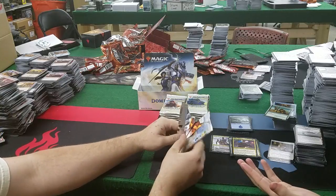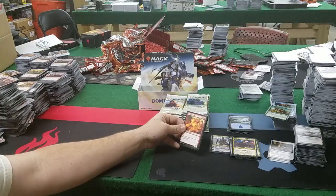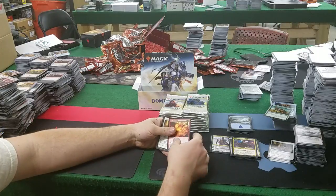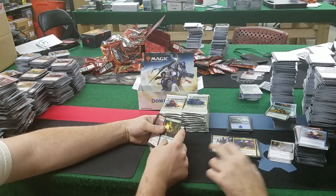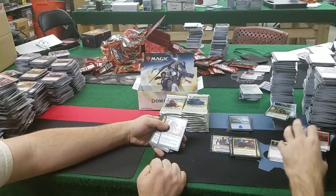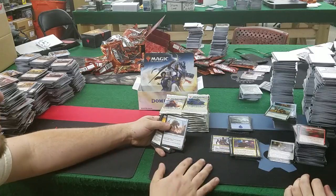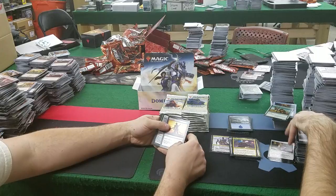Most packs have two legendaries — I thought it was going to be just one, maybe two if really lucky, but it seems like more often than not you're getting up to three. Fire Elemental: 5 mana for a 5/4 — that's dumb. Voltaic Servant: at the beginning of your end step, untap target artifact — 2 mana, 1/3 — Voltaic Servant, it's great. Eviscerate: destroy target creature for 4 mana at sorcery speed.